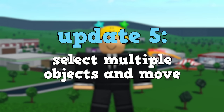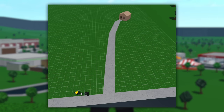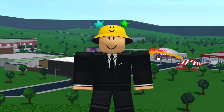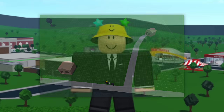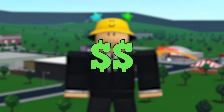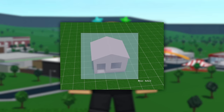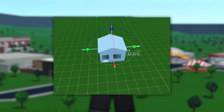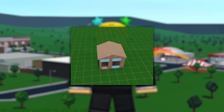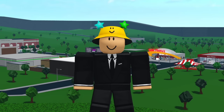Update five is the ability to select multiple objects at once and move them. Many people build something in a bad spot and want to move it, but since there's no good feature for that they have to resort to rebuilding or moving every object individually. The solution could be selecting multiple objects — you would drag your mouse to create a selection area, and once you let go every item in that area gets selected. You can then move those items wherever you want, or individually click each item to select only what you need. This update has been requested by a lot of people.